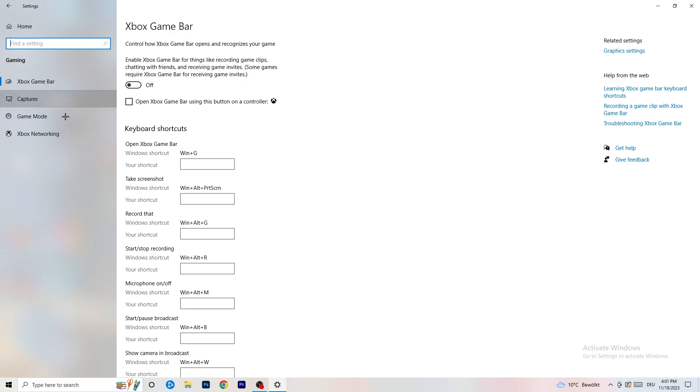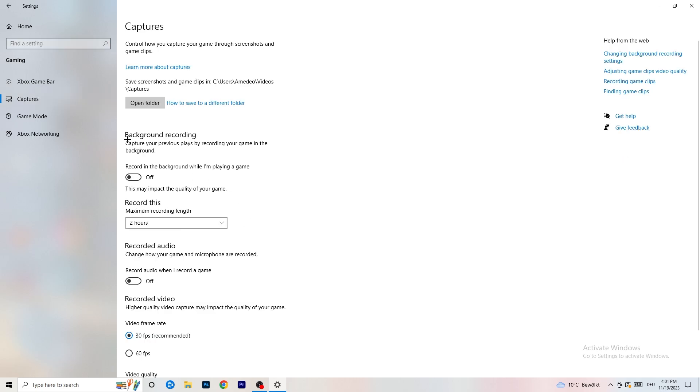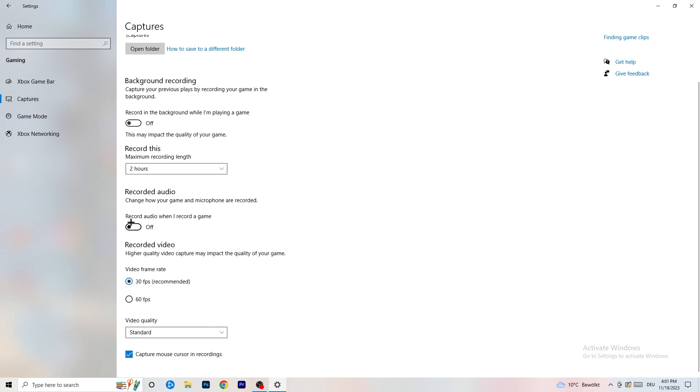Next, go to Captures on the left-hand side. Go to Background Recording and turn off 'Record in the background while I'm playing a game.' If you want to record, use something like OBS — Open Broadcaster Studio — which is made for recording games, not Windows. Having background recording running will hurt your performance, so just turn it off. Also turn off background audio recording.